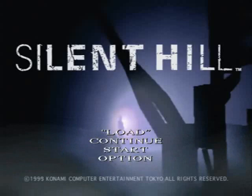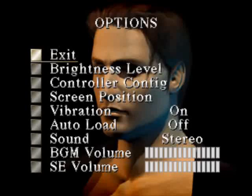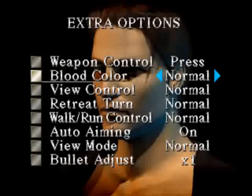I know that doesn't sound too exciting, but I hadn't been here before. Now most of these options are pretty self-explanatory, really. The main thing I want to show though is when you hit R1, you end up on an Extra Options menu. You can set different things here, like you can change the blood color if you want — green, violet, black. I like plain old red bloody goodness.